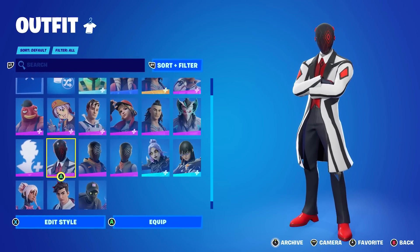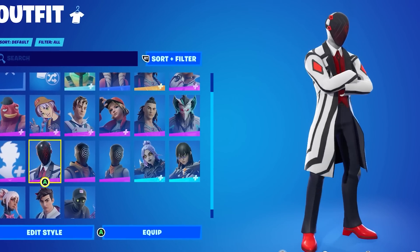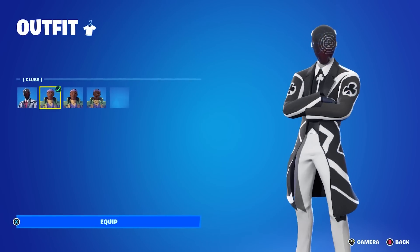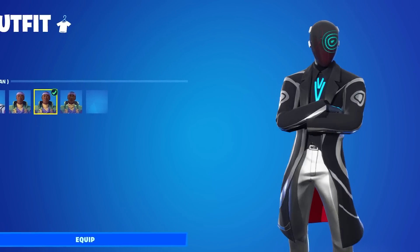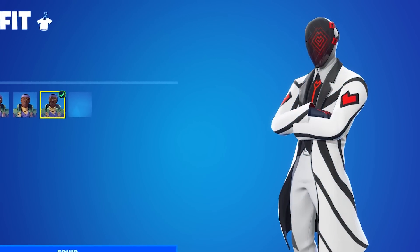Here is the full skin you'll be able to unlock — the Diamond Dealer, which is currently an NPC. You can see the different edit styles to the skin. Inside the files they don't have actual IDs yet, but the skins themselves are inside the game. There are three different styles: the red one, the gray one, and the black and white one.